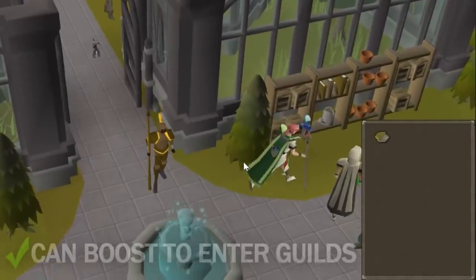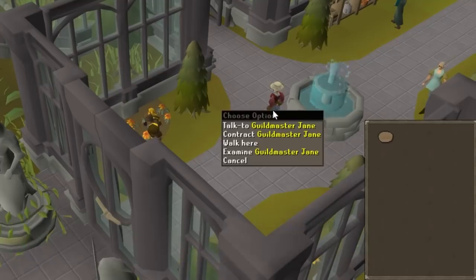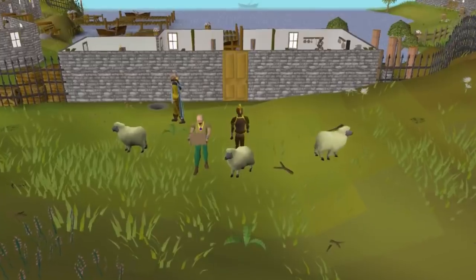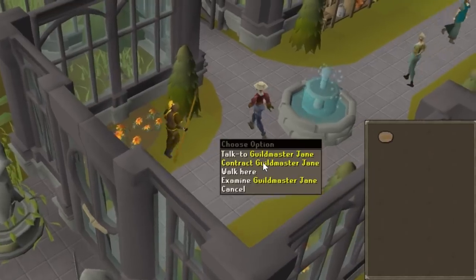You can boost to enter the farming guild as well as every other guild, but you can also boost to get farming contracts. So you can eat a garden pie at level 62 and get into the second tier of the farming guild, as well as get a level 65 farming contract.